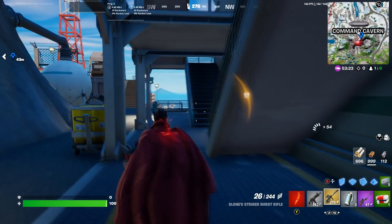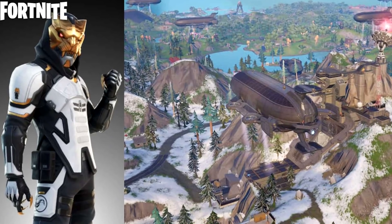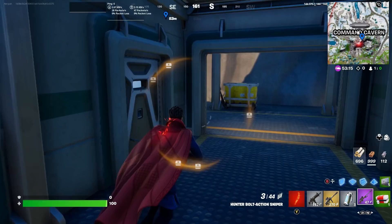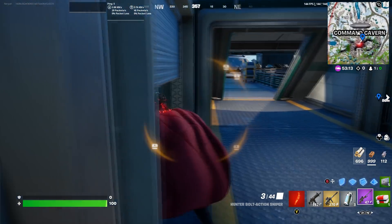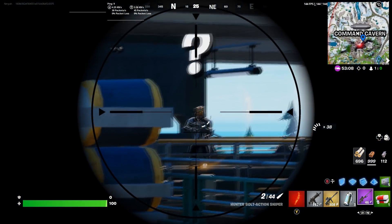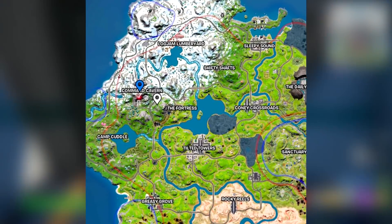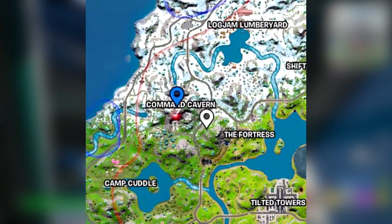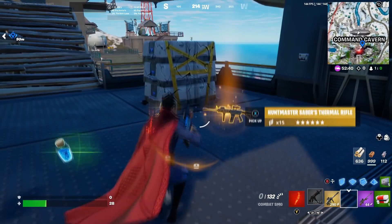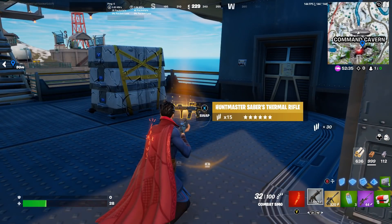The second boss is a brand new one we've never seen in game before — a boss known as Huntmaster, who is very difficult to kill. He's harder to take out than Dr. Sloan, so you want to roll up on him with a squad, because he can teleport around and literally teleport behind you, which is pretty OP. He is located at Command Cavern, the brand new POI that took over Covert Canyon from last season. He also drops a mythic thermal AR, a weapon they unvaulted and brought back into the Season 2 loot pool.